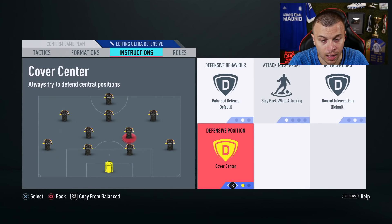Regarding the striker position: get in behind and stay forward. For the central attacking midfielder, we are gonna use stay forward, and I don't advise you to touch the other options. The same rule applies to the left and right central attacking midfielder positions — I don't advise you to touch any options. So this is our third game plan.